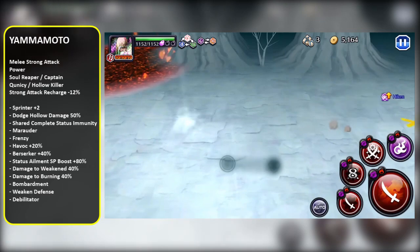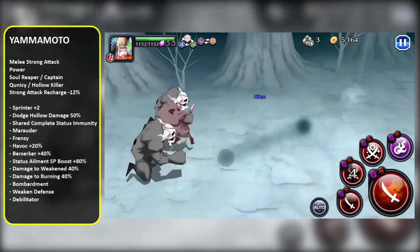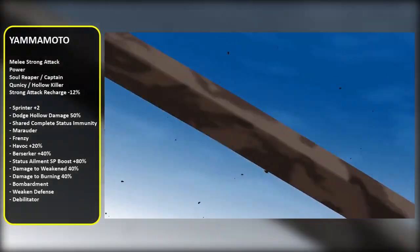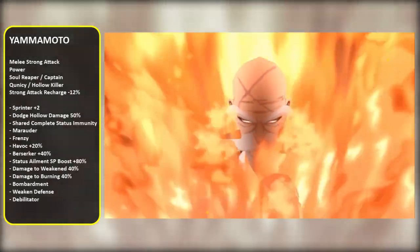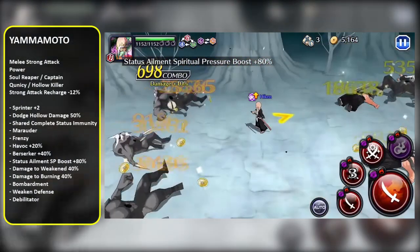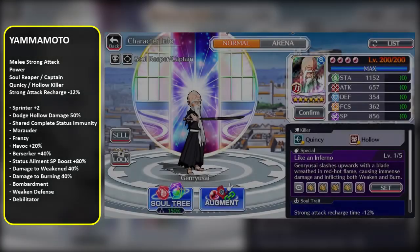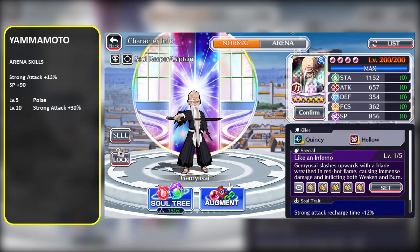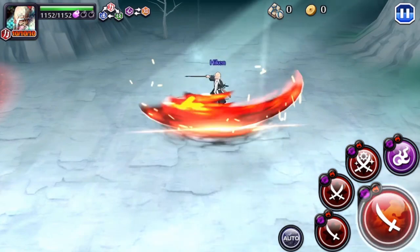If you've played with the Ichigo, Shared Status Immunity is a pretty powerful ability, especially in stages that have a lot of ground hazards — you're gonna be able to ignore those, and your whole team will be able to ignore those with this Yama. He's also got Dodging Hollow enemies 50% of the time, which is great for passive damage mitigation. He's got Sprinter Plus too, so he's fairly quick. Overall, this is an amazing character — he might be as good as the Anniversary Ichigo. He is definitely top tier.